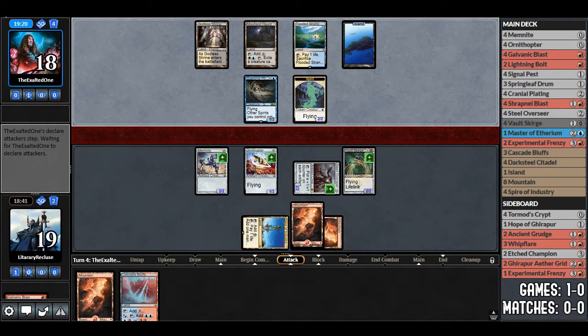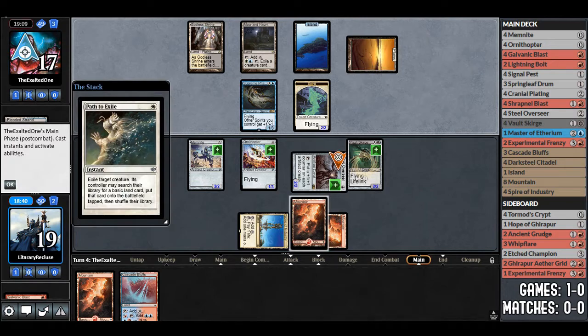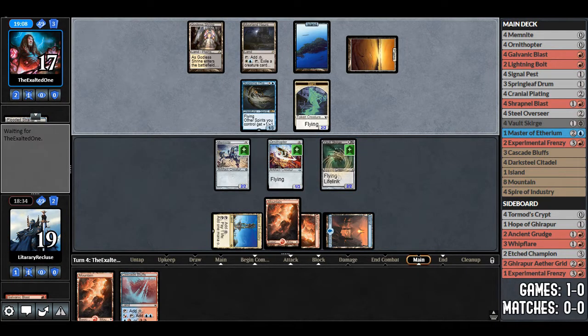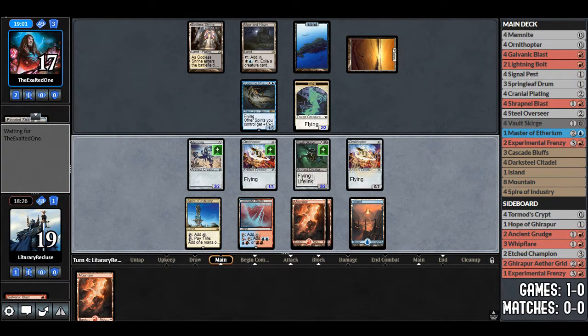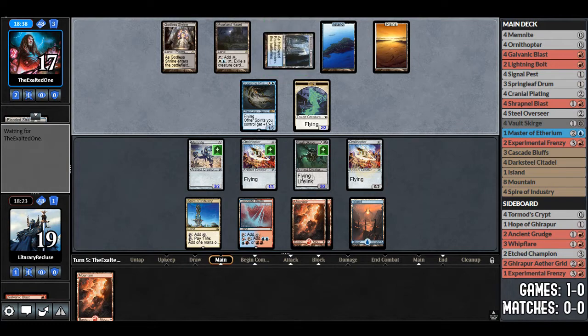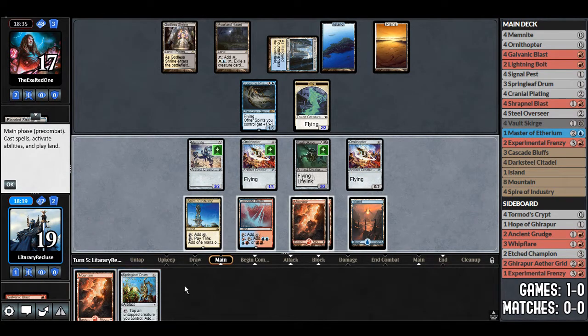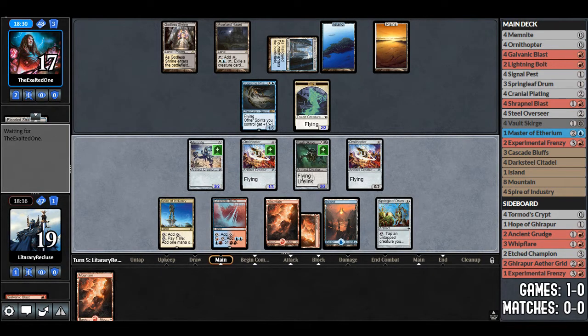Puna plays a land and passes. Puna cracks Flooded Strand, gets Plains, and Path to Exiles our Steel Overseer — we'll get an Island. Ornithopter without Steel Overseer is not so great. I think we just sit here and hope we can draw into Experimental Frenzy — an Experimental Frenzy would be so good right now. It's not often you're playing Affinity praying to draw into a four-drop enchantment. Being in topdeck mode is not good with Affinity, and you find yourself there a whole lot.